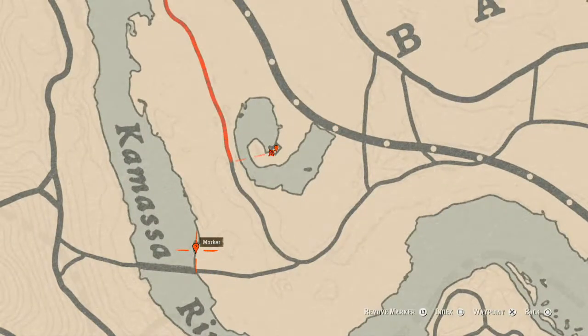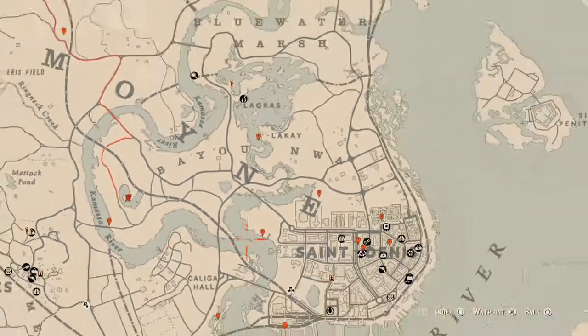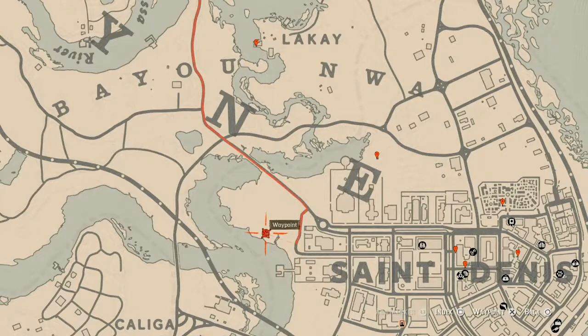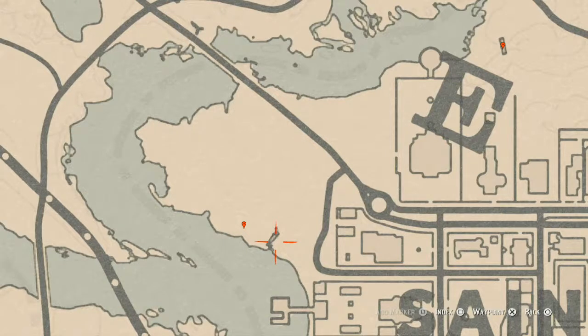Let's go down a little bit to the next marker, which is another fossil. Come over here with your metal detector and that's what you will get — a random fossil. Then back over to the right at this location, where that marker is, you will get a bird egg — specifically a heron egg, H-E-R-O-N.